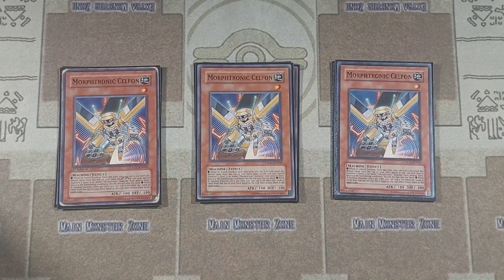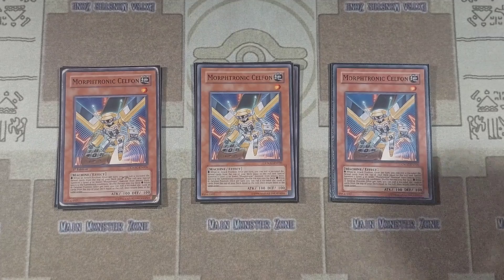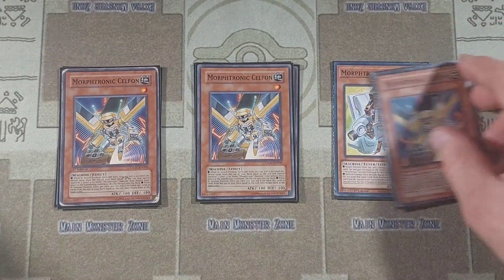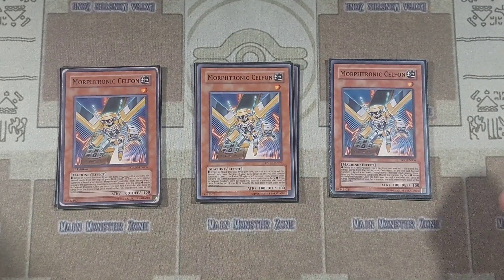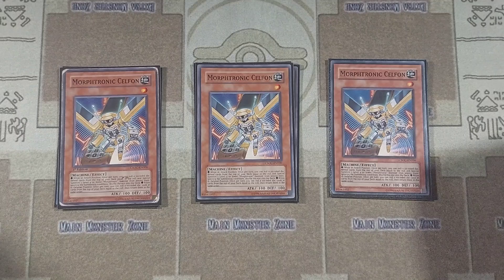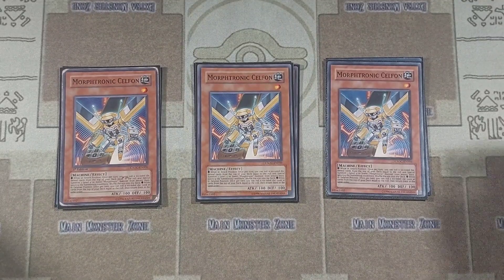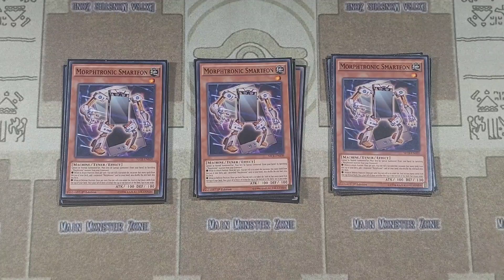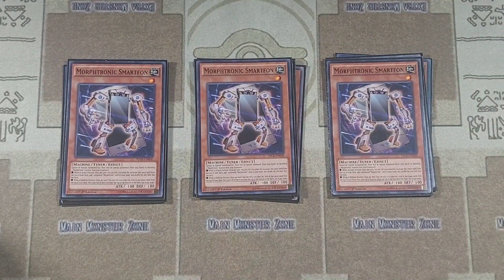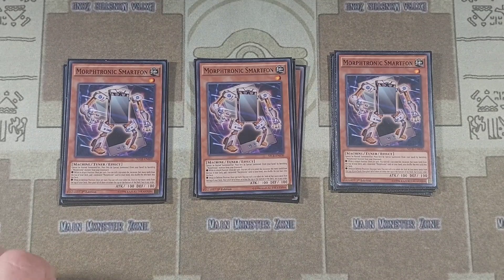We have three copies of Morftronic Cellfon — the heart and soul of the deck that started it all. One of my favorite first profiles on the channel. With Cellfon, you roll a die and reveal that many cards off the top of your deck; if you find a Morftronic monster among them, you special summon it. I like to call Morftronics gambling Adamancipators. We also have three copies of Smart Fawn, which adds any Morftronic card to your hand — including spells and traps — though in an FTK deck you don't really play traps.